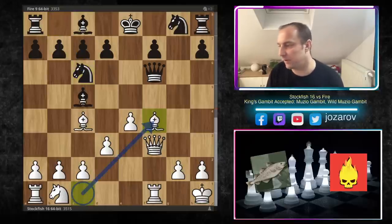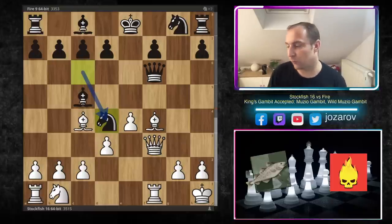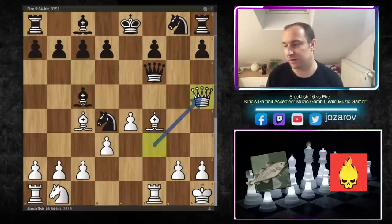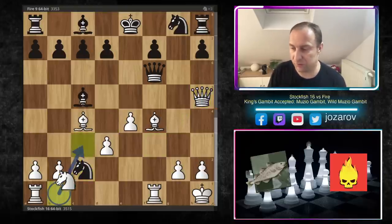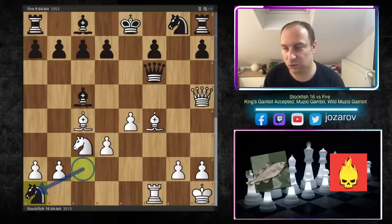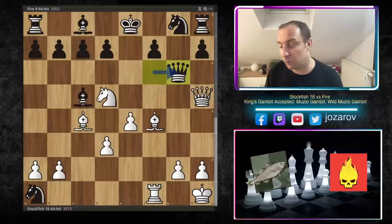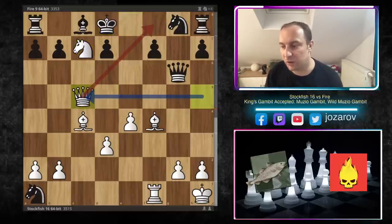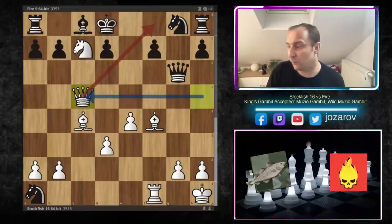I analyzed the alternative knight to c6 but it doesn't seem to help black much. After knight to c6, bishop to f4, and if black plays knight to d4, the issue is queen to h5 hits the bishop on c5. You might try knight to c2, knight to c3 — picking up the rook on a1 — but now knight to d5 comes. You're desperate trying to simplify, but knight to c7 follows, and queen to f8 is immediately a checkmate threat. So knight to c6 doesn't work.